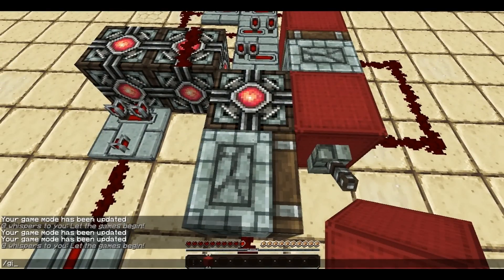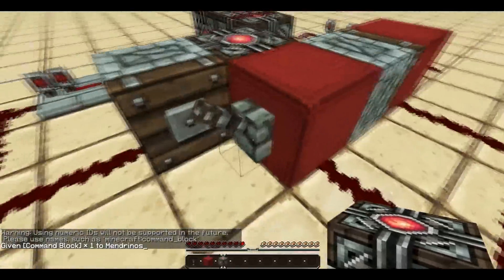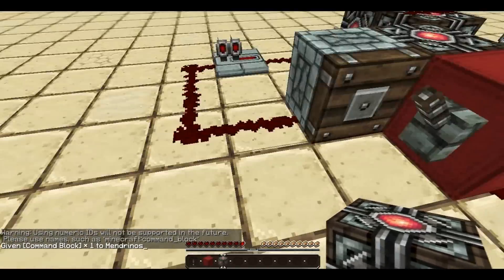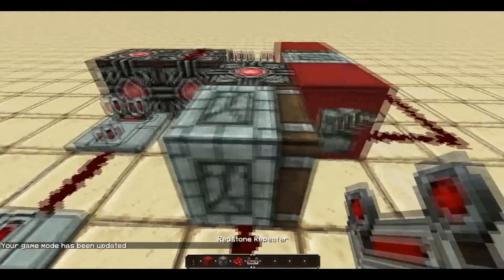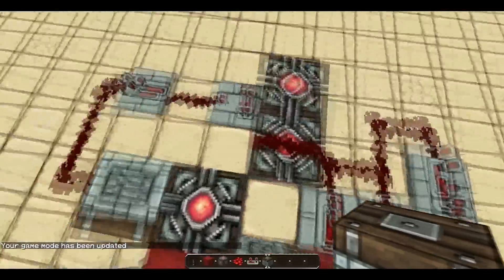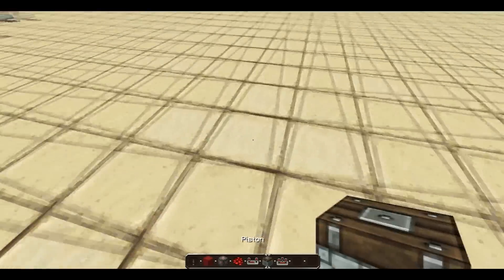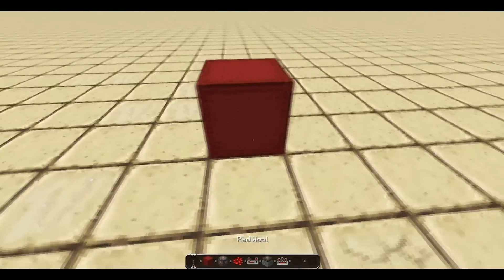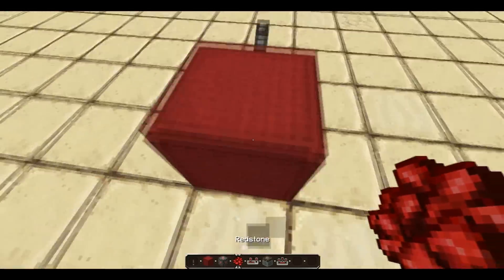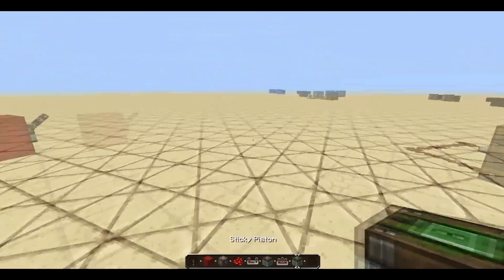I'll just give myself a command block, a piston, game mode one, and a comparator. The first thing you want to do is get a block of some kind — it doesn't matter what — and put a lever on it. This is the sort of starting mechanism. I need a sticky piston as well.